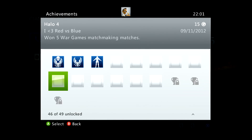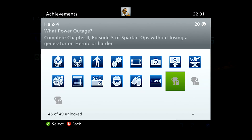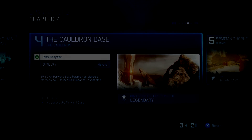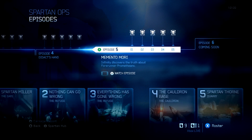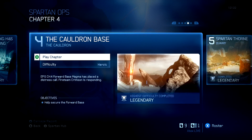Hey, what's up guys, TotallyDubbed here. Today I'm making an achievement guide for Halo 4 - the 'Power Outage' achievement. Basically, you have to play on Heroic or harder and not lose a single generator throughout the mission.